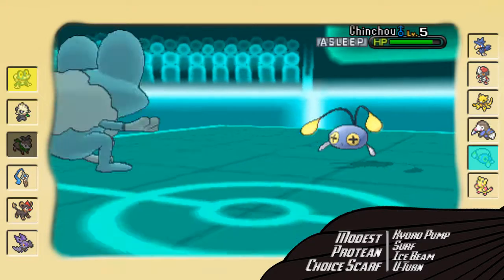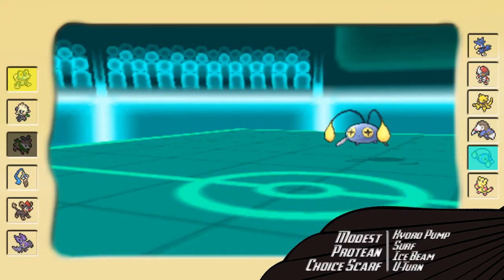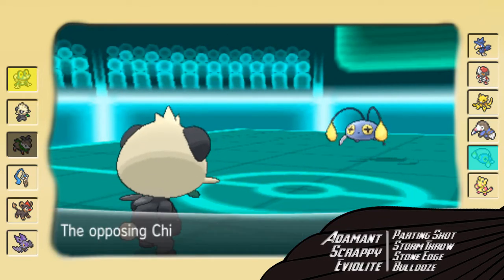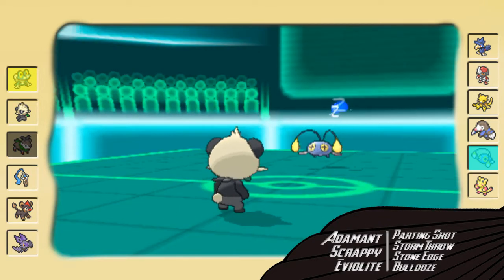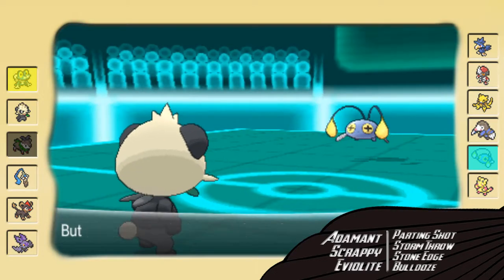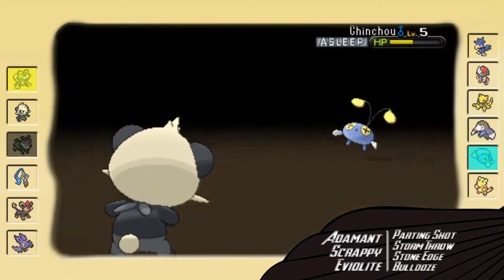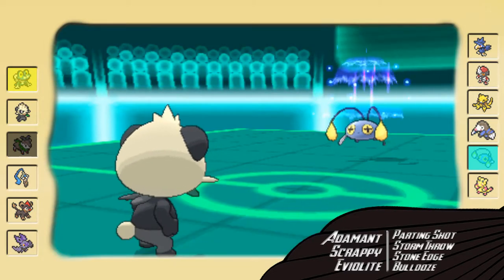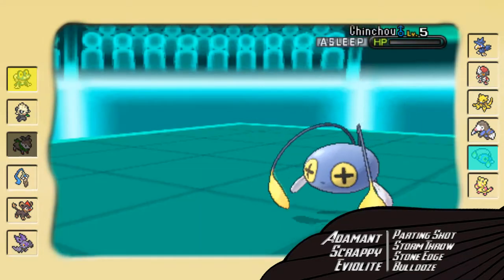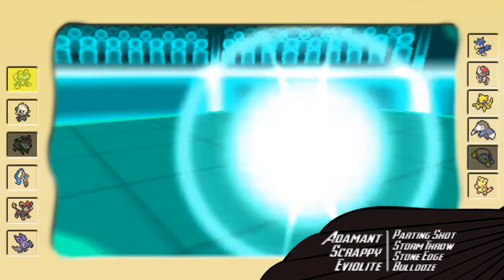I'm going to go for the U-Turn as he just goes for the Rest — I get off just a little bit of damage, so that's pretty nice. Now I'm going to have to go into my Pancham. My Pancham actually has Bulldoze, and Bulldoze is going to do a nice amount to this Chinchou as he rest-talks. I know that my Storm Throw would do more, but I just needed some prior damage off, and I thought that if I went for the Bulldoze it would slow him down enough to where he won't get another chance to Scald-burn me.